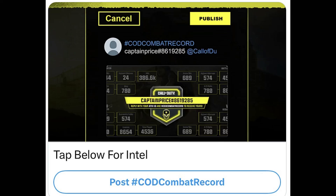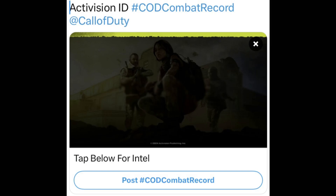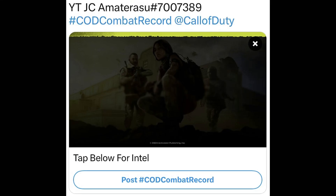Directly under this post you'll also see this box right here that says 'Tap below for intel.' You have to click that option right there, post hashtag COD combat record, and you'll get to this option right here. It says Activision ID — that's where you have to put in your Activision ID, hashtag COD combat record, at Call of Duty.